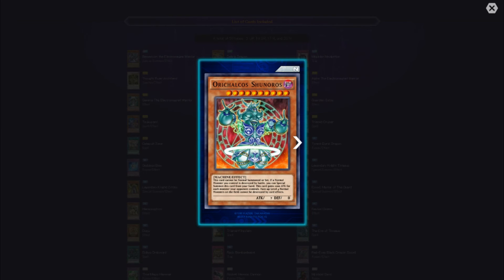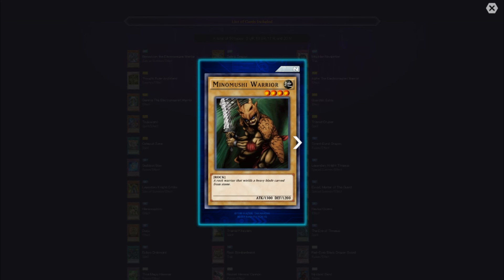Auriculus Chenoros — this card cannot be normal summoned or set. If a normal monster you control is destroyed by battle, you can special summon this card from your hand. This card gains 1000 attack for each monster your opponent controls. Face-up level four normal monsters on the field cannot be destroyed by card effects. Very interesting.